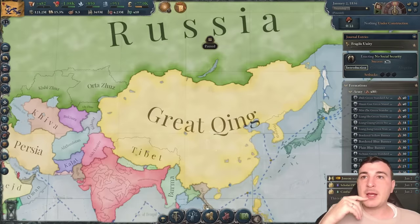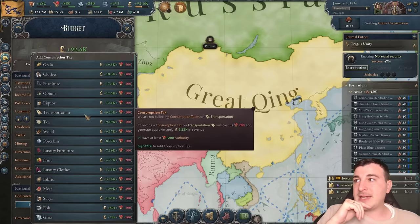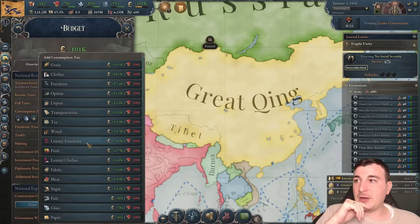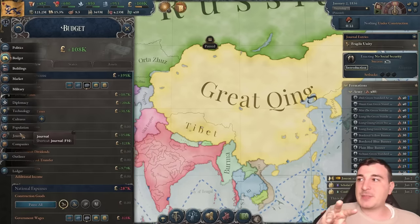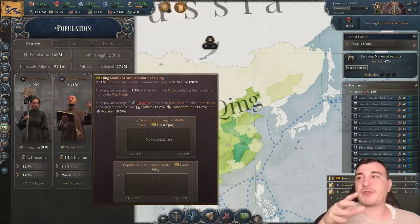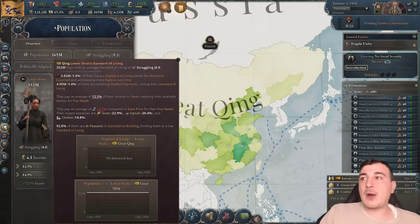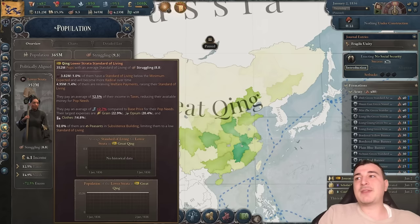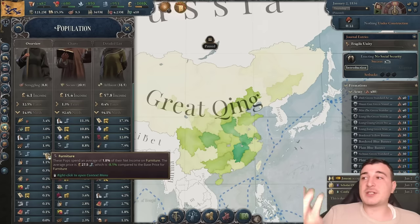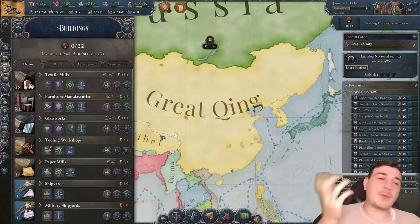Going to the budget, I'm going to add taxes on services, porcelain, and luxury furniture. I'm mainly trying to tax the upper and middle strata, who always go for clothes, porcelain, transportation services, luxury furniture, and luxury clothing. Right now we don't want to tax the lower strata — no opium taxes, grain taxes, clothes, liquor, or furniture — the essential goods — because they have enough suffering and we don't want to radicalize them further.